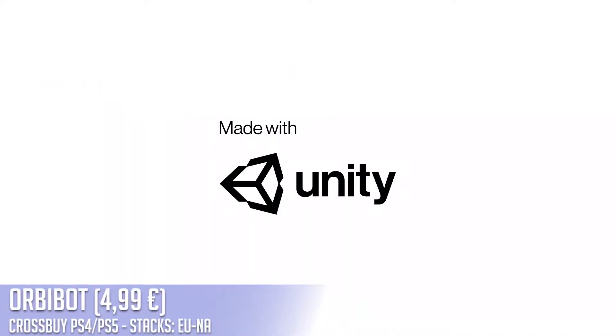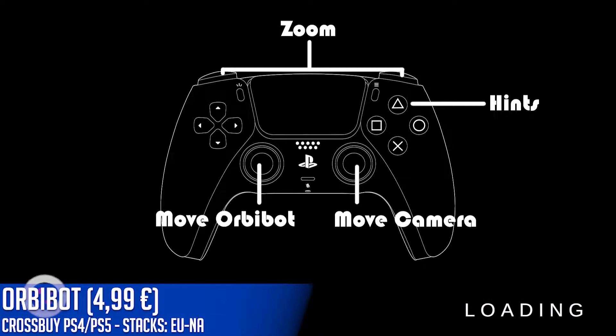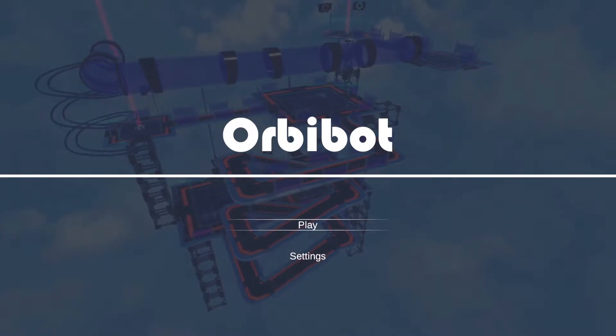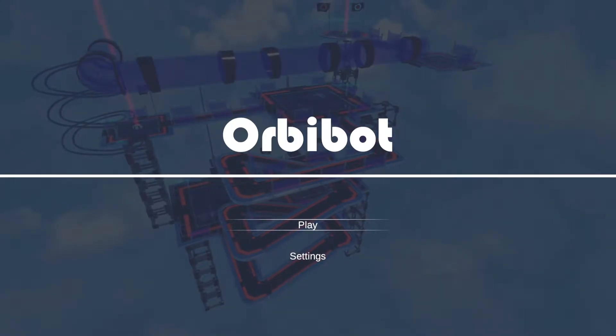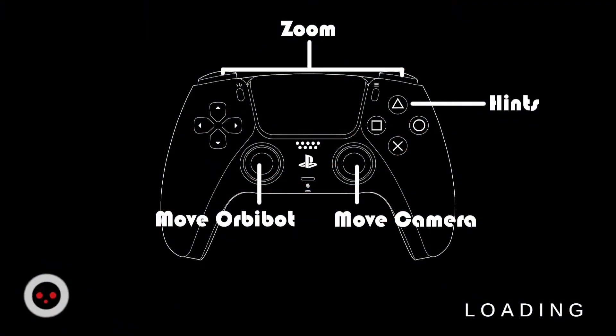Hey friends, welcome to another super easy achievement guide for Orbibots. The game costs five dollars in the store and it's cross-buy, so you can get double platinum for PS4 and PS5. The platinum or gamerscore time is about 10 minutes, but it can be done under 10 minutes.